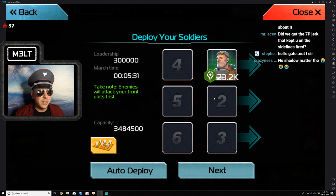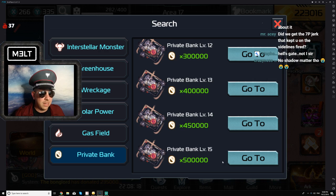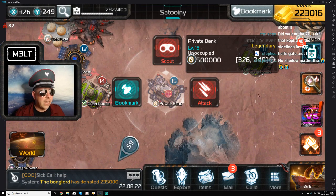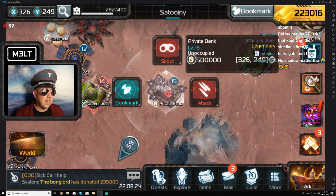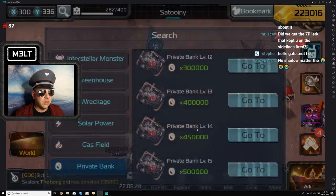We're going to do that again and see how many times we can keep going to new ones before we get a repeat. Once you click on it, it removes it from the queue. Let's go to private bank 15 — 'Go To' — there it is, another 15 tile. You have to remember to click on it to reset it; if you don't click on it, it keeps bringing it back to you.